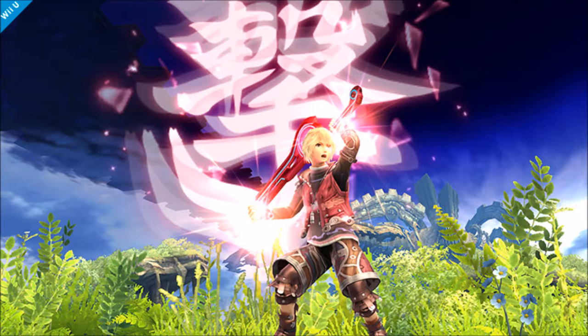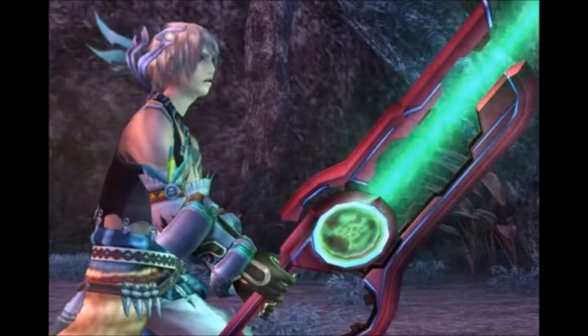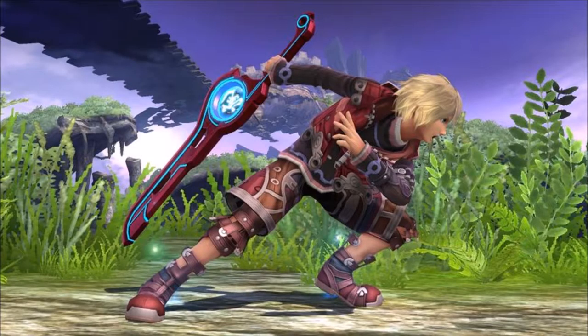Shulk's neutral special is Monado Art, an ability from his home game which he has 5 of to choose from. First up is Monado Jump, an art that's completely original to Smash Bros, however it does share its green colouring with Monado Purge, which coincidentally does have Shulk jump to the air before activating in Xenoblade. Up next we have Monado Speed, an actual art from Xenoblade.